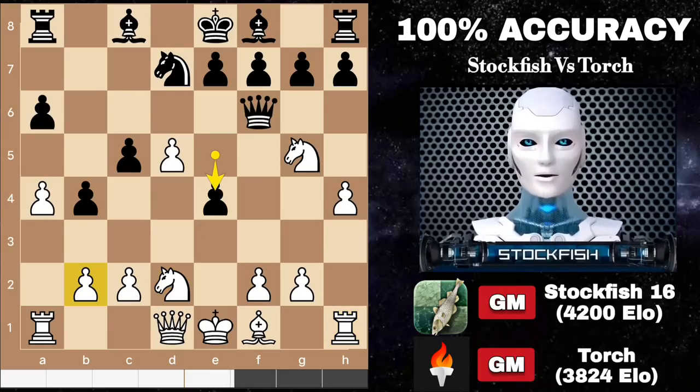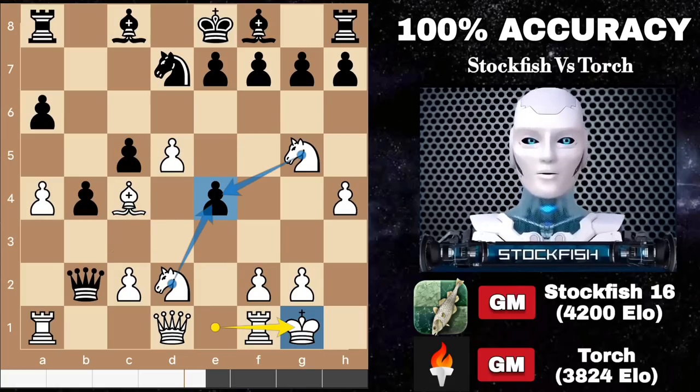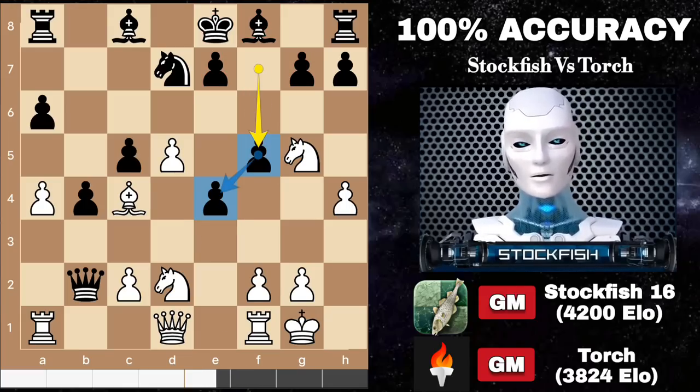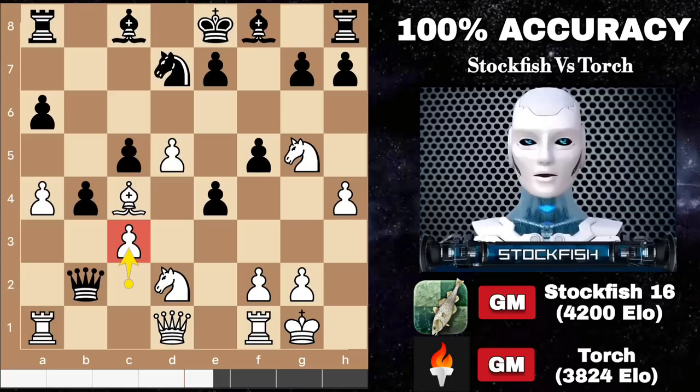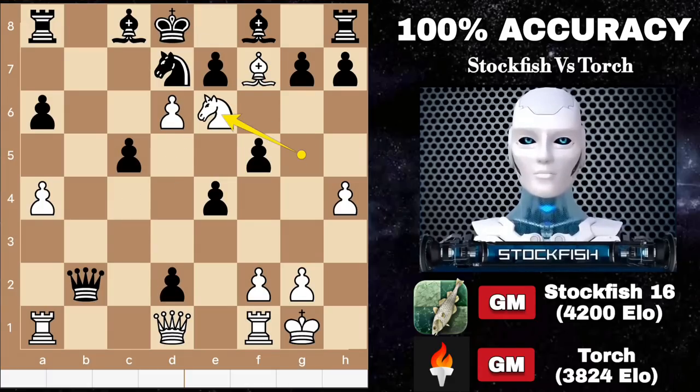So we have e4 to open the diagonal, bishop here, queen takes b2. I castle to ensure the safety of my king, and it's becoming clear that black's position is less developed. Torch played the best move f5 to protect his center pawn. Then c5 to sacrifice another pawn — if you dare to capture it, then we will play d6, sacrificing the knight and the pawn at the same time. You may capture the pawn, then we will play bishop check, knight e6 check and mate.